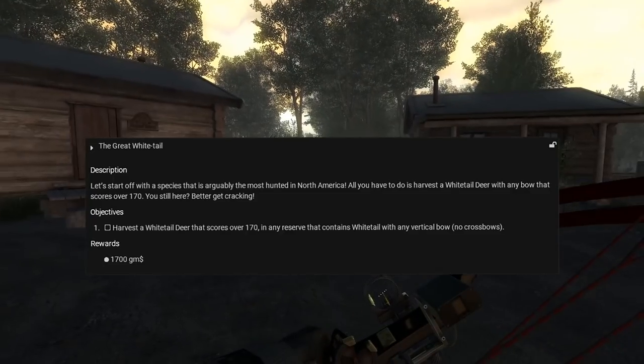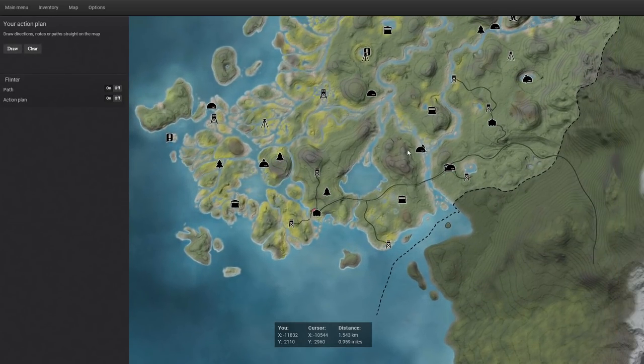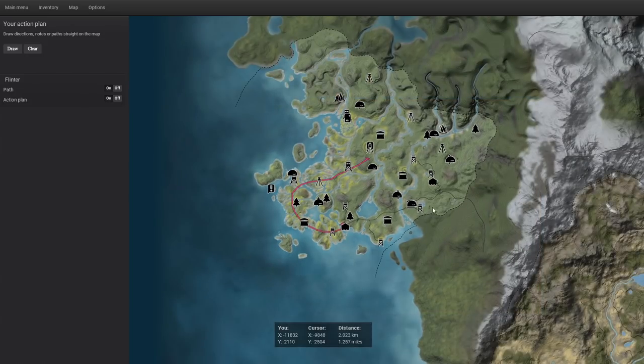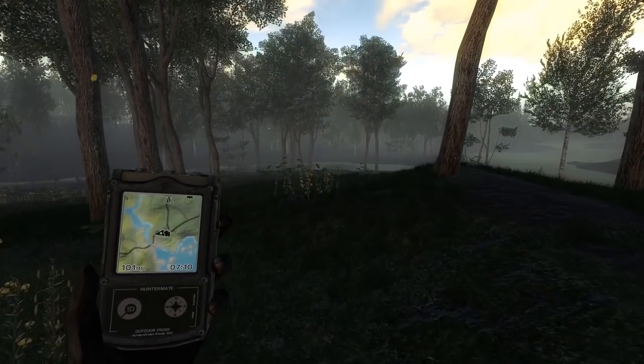So basically any bow that's not a crossbow. Anytime we've done a whitetail hunt lately, I've kind of started up at this stand, but I thought we'd save that towards the end, so we spawn down here at the South Lodge. I want to just kind of walk up through here — this is traditionally one of the best whitetail routes in the entire game. We'll go maybe all the way through to this area, then decide if we want to fast travel down to this stand. Hopefully we can just get our 170 whitetail on the main route.